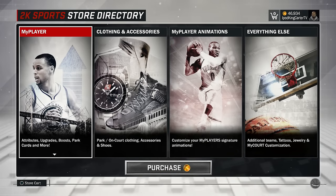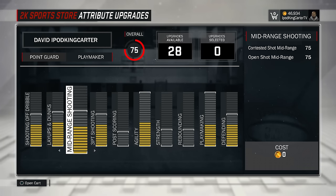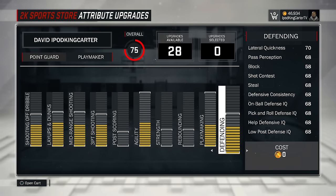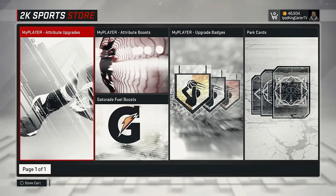Going to the 2K store to show you guys my attributes. I'm a 75 overall playmaking point guard with 28 upgrades available. I can max out my agility and playmaking, but when it comes to shoot off dribble, layups and dunks, mid-range shooting, three-point shooting, and defending, it's almost over - only got a couple more bars until those are done. A 75 overall coming into the game is not bad. I have 46K VC so you already know what time that is.